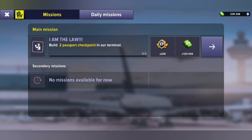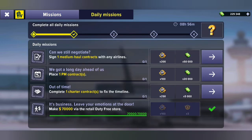I hope that answers the question on that particular mission. Looking at a few other ones: on your main objective missions it says 'I Am the Law,' which requires building two passport checkpoints in your terminal. For daily missions, 'Can We Still Negotiate' asks you to sign one medium haul contract, complete that flight, and it should activate and complete.